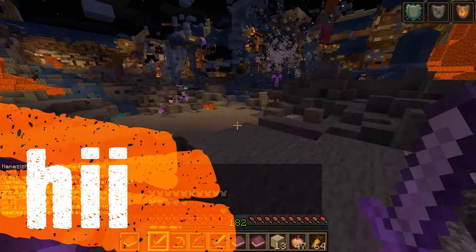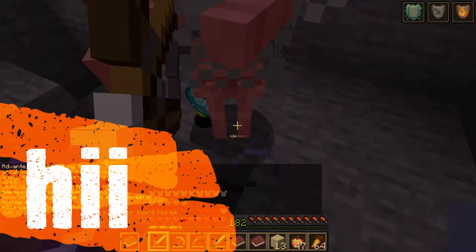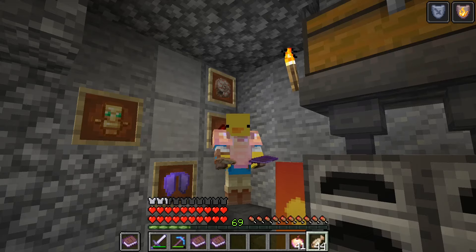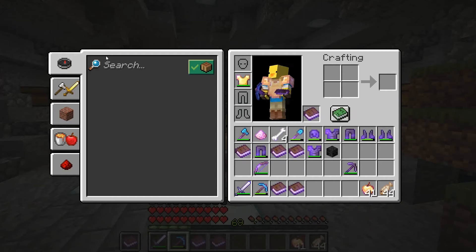All of the items I'm showing in today's video you can get from the giant keys, which come from the giant event being shown on screen right now. Basically you kill the skeletons, ignore the giants, and you get keys from it. Pretty epic, pretty great event.